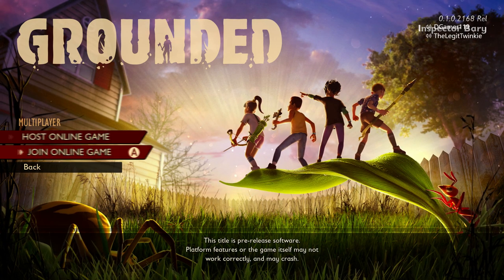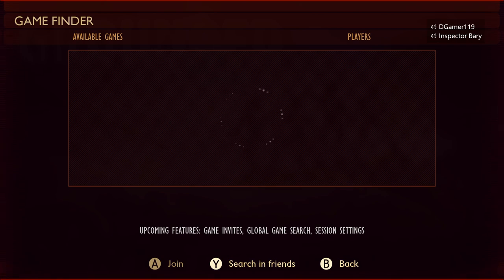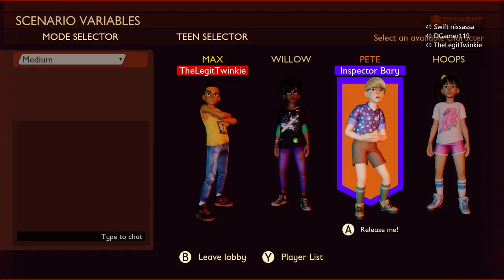Now I click on join online game and I wait for his lobby to show up. There it is — one out of four people, it's just him by himself. He has no friends so I didn't show up. And there I am, I'm in his lobby. That's how you join friends in Grounded if you didn't know. You have to be on the character selection menu to join people — I don't know if you can join mid-game.